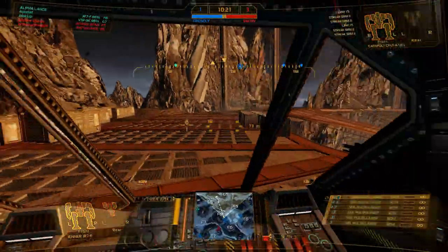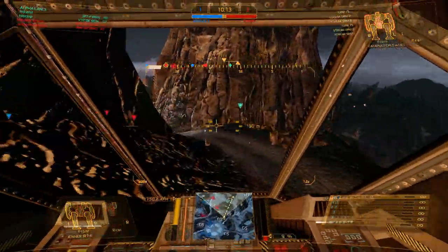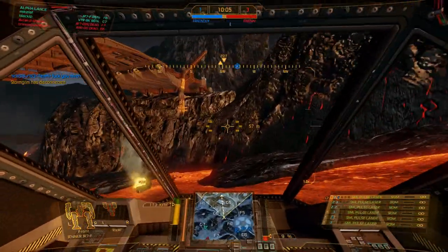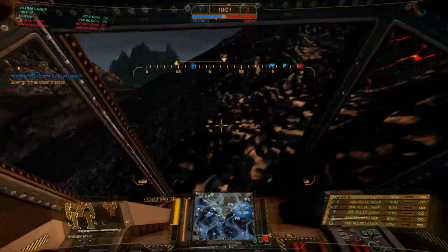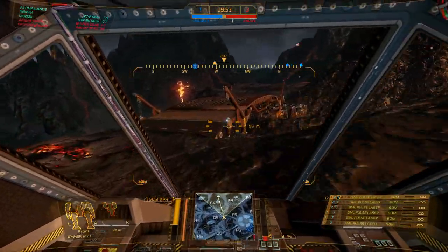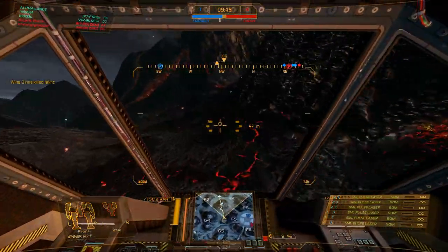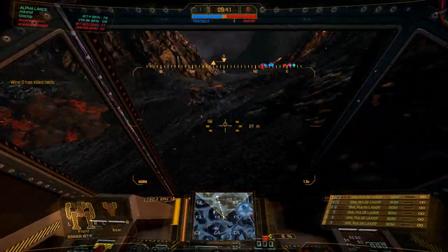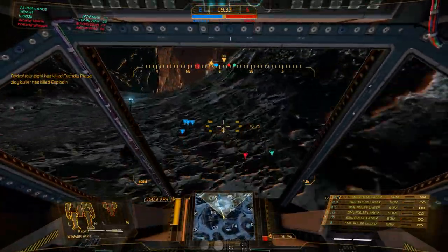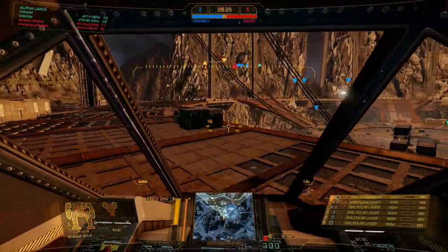This is not a good position for me to come out in. With the small pulse lasers, my optimal range is 90 meters and my maximum is 180, so I'll be doing reduced damage outside optimal range. When you compare small pulse lasers to PPCs - I have six of them - the damage is actually more. Per shot, that's like two PPCs, and they fire faster. So the DPS is actually comparable to most sniper builds. That's pretty sick.